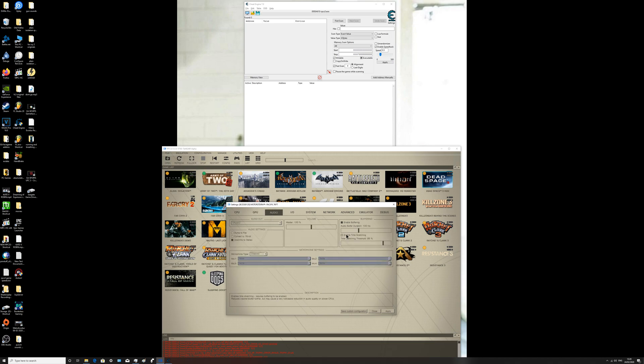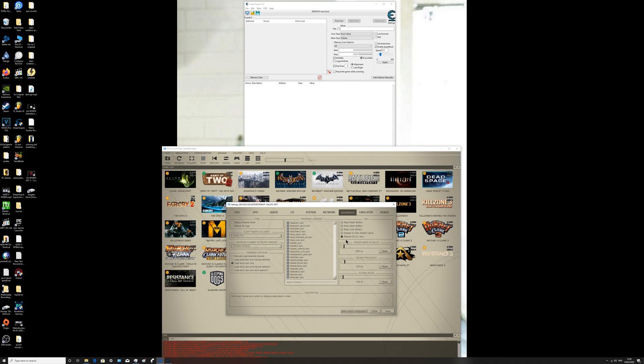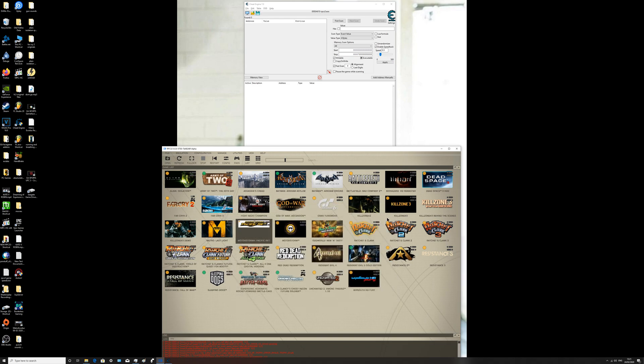For audio, I don't enable time stretching because this game is affected differently by Cheat Engine. Under advanced: reset, RelaxZed, called Zinc, ReZaxed — whatever that is. Drive wake-up delay: 350. Bank flip frequency: 120Hz. Clock scale is normal. Sleep only. Debug: just use GPU texture scaling.